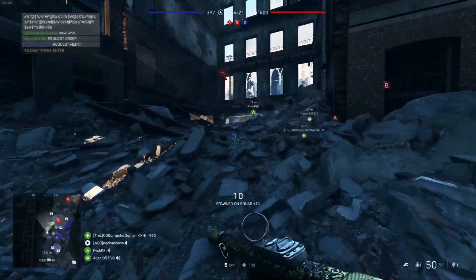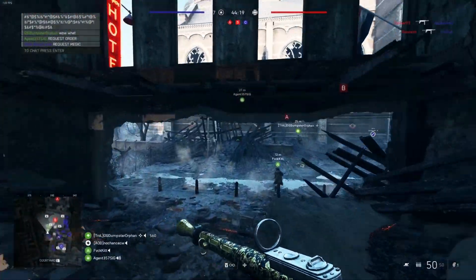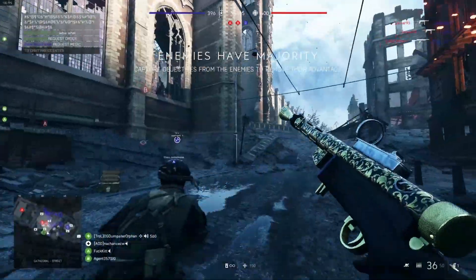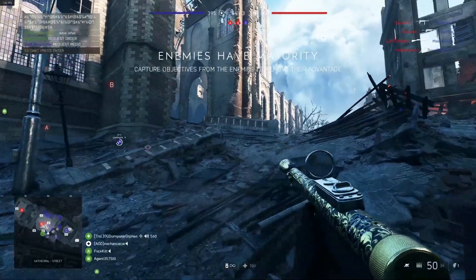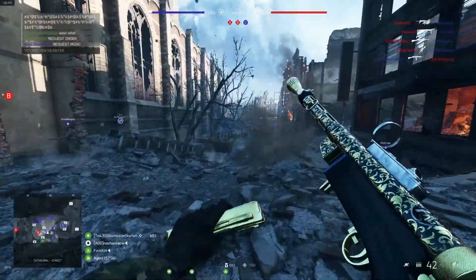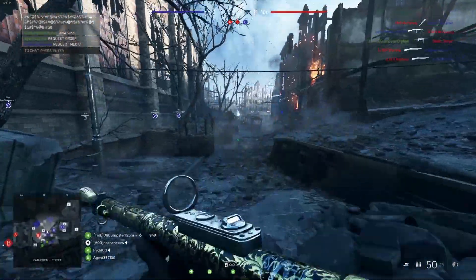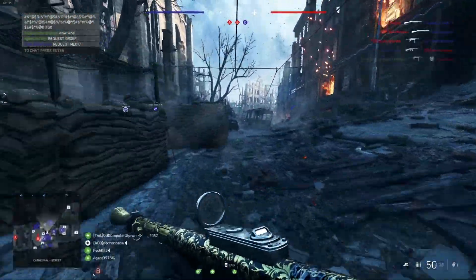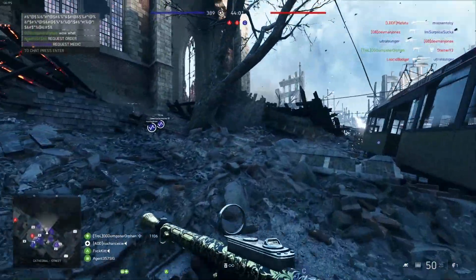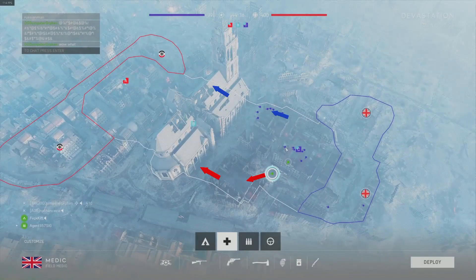The first map type we're going to look at is Devastation. This is a flat map. It has two flanks and one center point — our first left flank, our middle section, and the right flank. Dice designs these maps using a rock-paper-scissors methodology: if everyone goes left, you can flank right; if everyone stays center, you can flank left and right. There's always something to oppose it. You'll see here the simple routes of left and right going along.